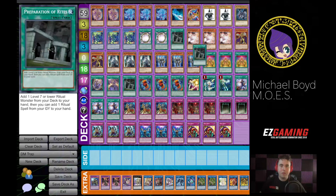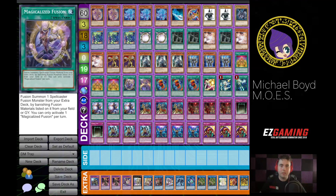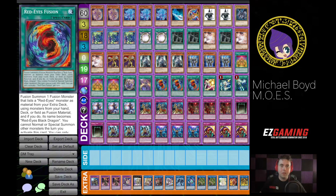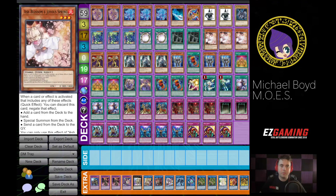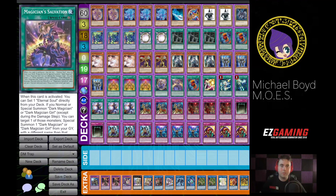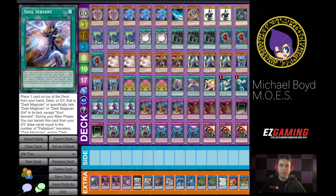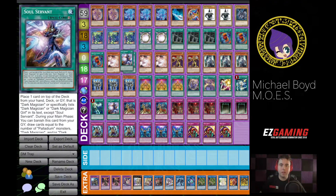I also count Prep. Prep's pretty much always a 3-of, but IOC — a lot of times you'll just play 2. Let's say 3 Red Eyes Fusion, because most pure builds play 3.